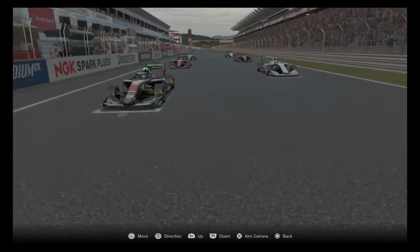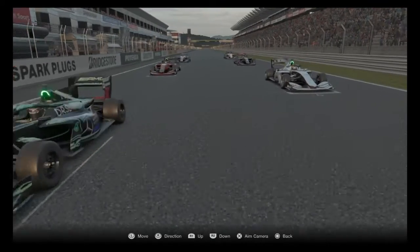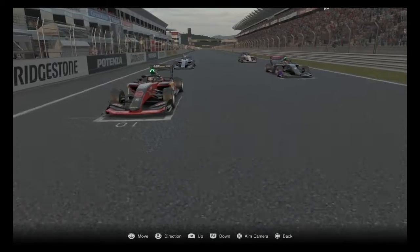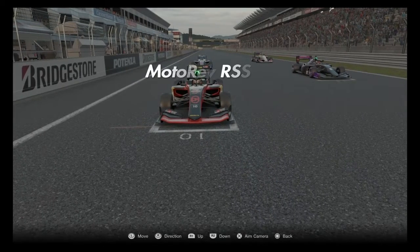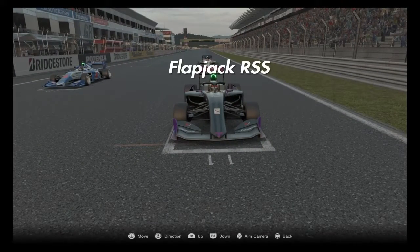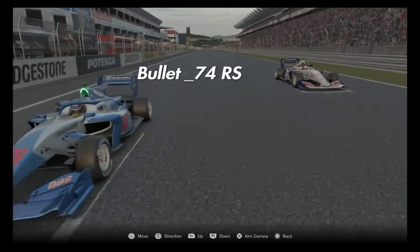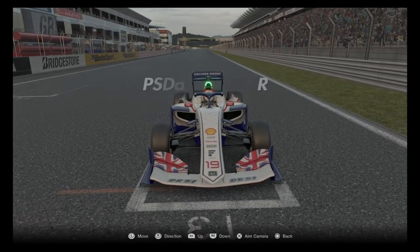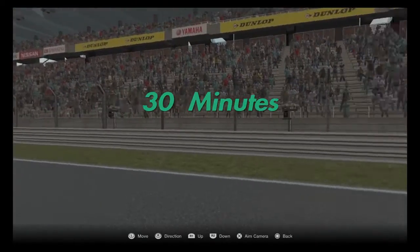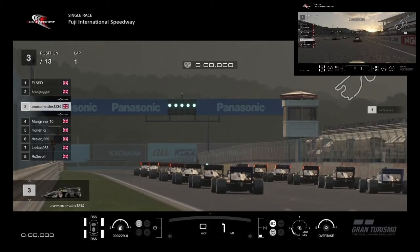Desla on racing softs in 6th, Locus on racing softs in 7th, RS3 on racing super softs in 8th, V8 Vendetta on racing super softs in 9th, Motorev on racing super softs in 10th. New entry Flapjack has rejoined us on racing super softs in 11th. Bullet in 12th on racing softs and Daz bringing up the rear on racing softs. It's a 30-minute race, 20-odd laps — let's go for lights out.